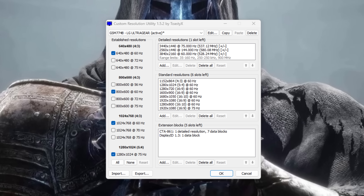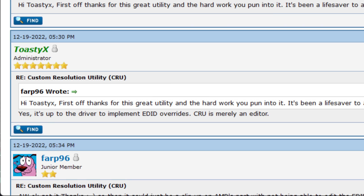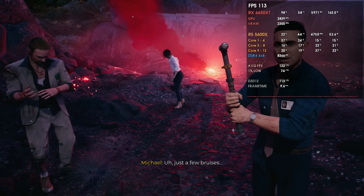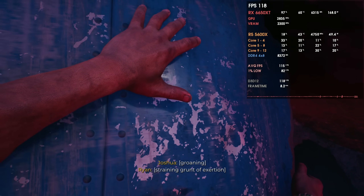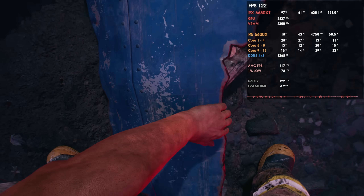For the bad things: CRU — Custom Resolution Utility — still doesn't work with the Radeon RX 7000 series. According to ToastyX, the developer of CRU, it's due to AMD not including some files or references they should have. The other bad thing I found is that the 6650 XT actually performs better in Dead Island 2 overall — higher averages, higher 1% lows — but the frame pacing is a little bit messed up. You can't really notice it, but if you enable MSI Afterburner you can see the frame pacing issues. Still, way more good things than bad things.